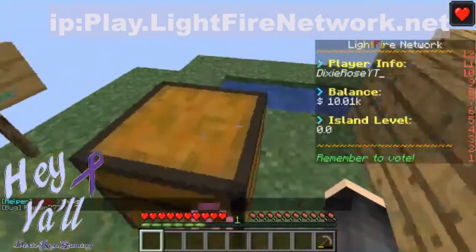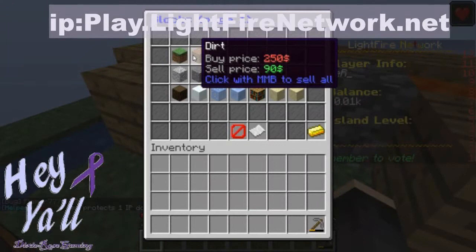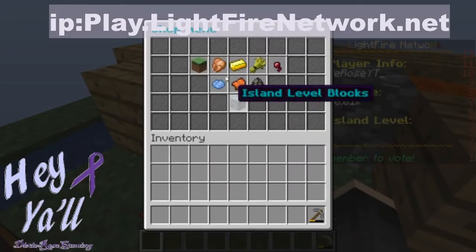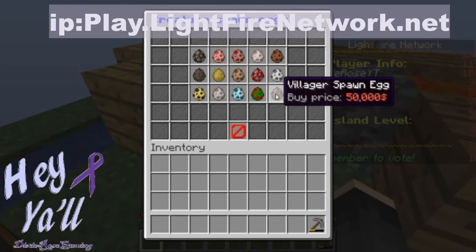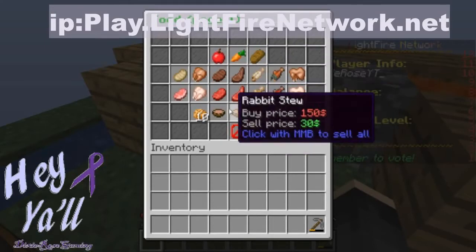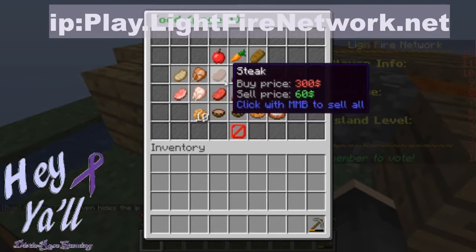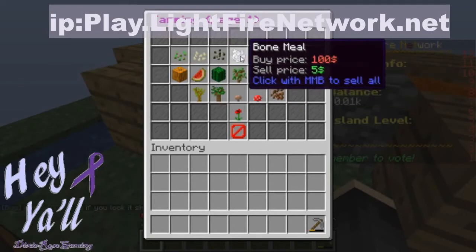I want to fill that hole in now. There is a shop — you've got building blocks and everything. They are a little pricey. Let's go back to categories — creatures, nice, that's very nice. I like that. Dyes, you can buy food. I would lower the price, Lightfire, on the raw stuff, maybe a little bit. And then you've got your farming gear — bone meal, always important.